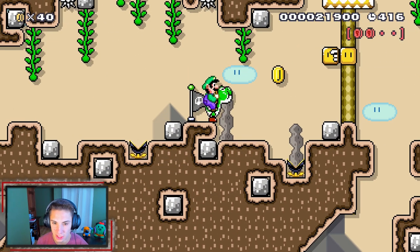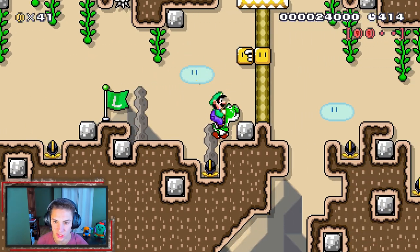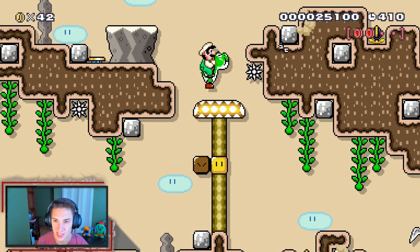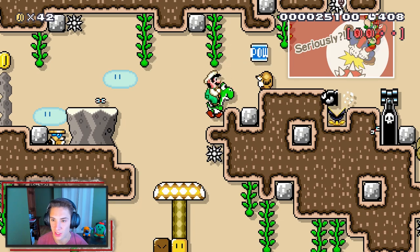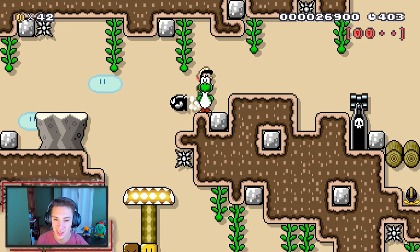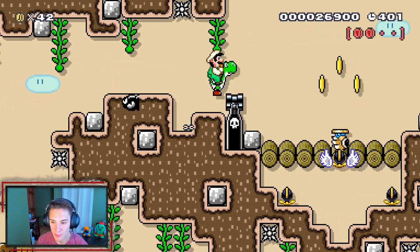We're gonna grab this power block for later use — oh wait, here's a checkpoint! Let's go grab it. Inside we got a nice little mystery block — oh, a nice little firefly. Heading up here, yo, look at that picture! It's Mario landing on a spike hurting his butt, that's so funny.